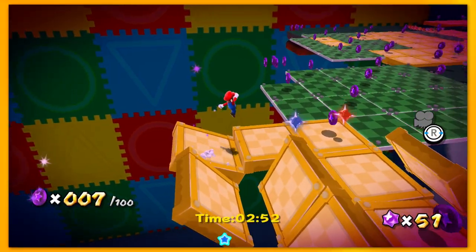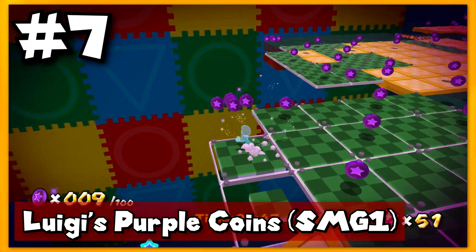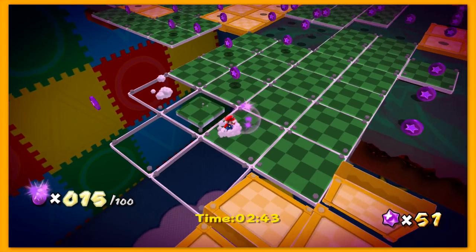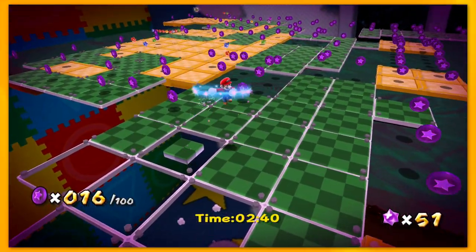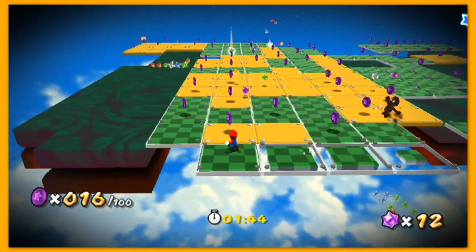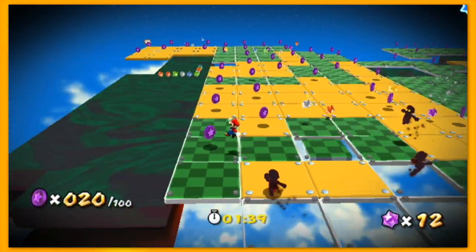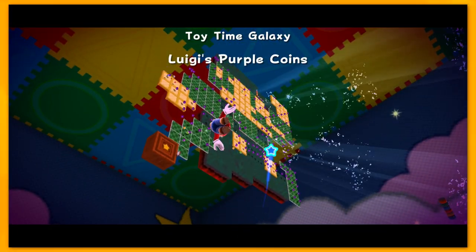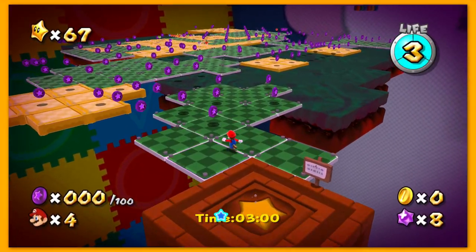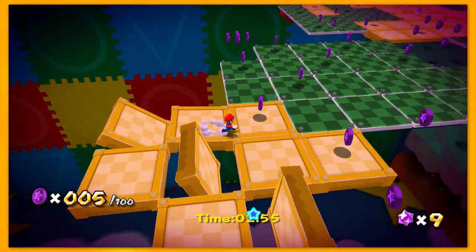Luigi's Purple Coins — one of the most famous Prankster Comets that everyone remembers from Super Mario Galaxy because of its sheer difficulty. In fact, this level is talked about so much that Nintendo went ahead and remixed it again for Super Mario Galaxy 2. And while that version is challenging in its own right, the original is definitely the hardest between the two. Here, you've got to collect 100 purple coins on platforms that make pixel art of a giant 8-bit Luigi. Except that all of Luigi's pixels are either poison, shrinking platforms, or blocks that flip around as soon as you land on them.